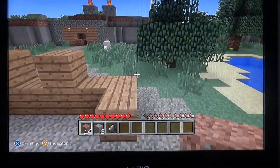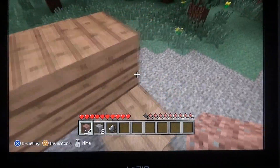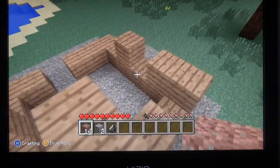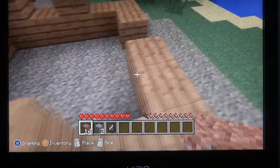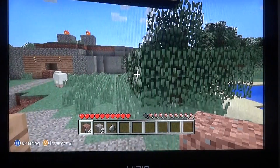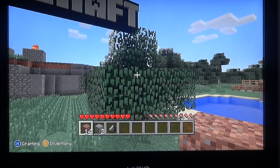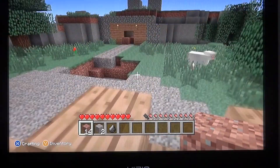Hello YouTube, today I'm here on Minecraft Xbox 360 Edition, and I'm using the new update where you get sprinting, hunger, and creative mode, and more stuff like that. But anyways, I'm going to show you a little secret, or Easter egg I guess you could call it. So let's get started.